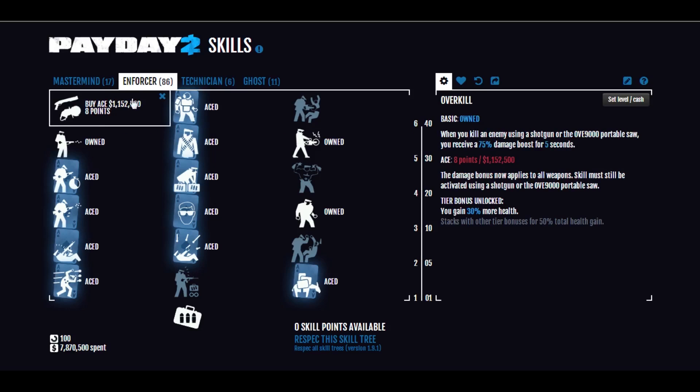Now your bread and butter move: Overkill. Every time you get a kill with a shotgun — or the saw, but it's mostly important for the shotgun — you get a 75% damage bonus for five seconds. If you keep killing people within those five seconds, you just keep resetting the timer back to five. This really powers up your shotgun. For example, if three enemies run in and one's a taser, kill one of the normal enemies and then your next shot — if it's a headshot — will instantly kill the taser. It's very powerful and lets you completely sweep rooms.